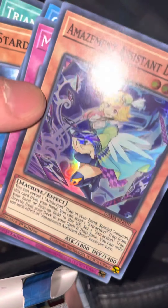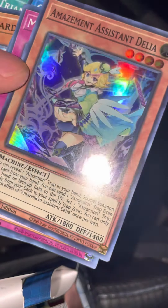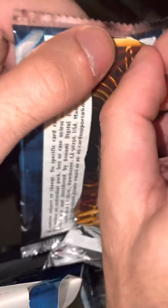Last pack for my friend Raul: Amazement Assistant Delia — beautiful, four star 1800. The next four packs are going to be for my friend Isaiah, also known as Yugiohland on Instagram. Follow him, give him a shout, check out his page — he's got some cool stuff.